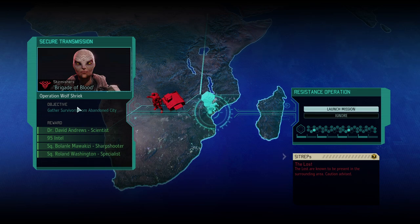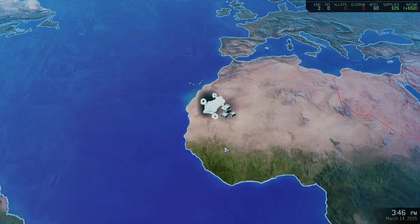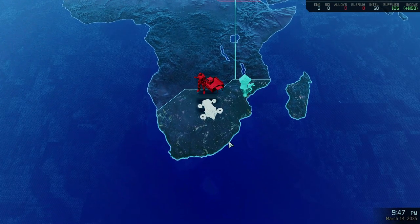Today we're going to look into Operation Wolf Shriek, gathering survivors from an abandoned city. Our main enemies will be potentially the Lost, but there might be more. We've got a scientist, a lot of intel, a sharpshooter and a specialist as bonus objectives — and I would really like to have that extra specialist and extra sharpshooter just to get a deeper pool of resources.